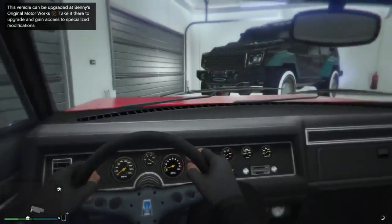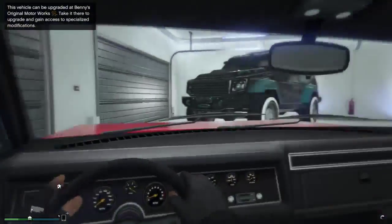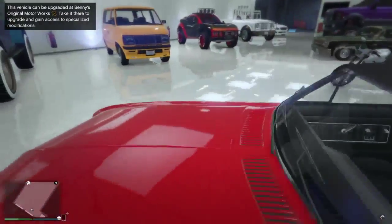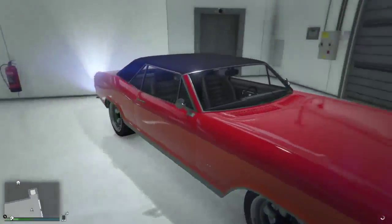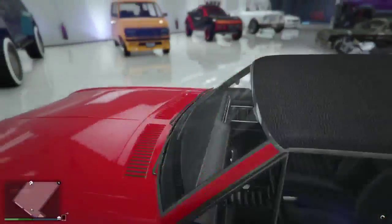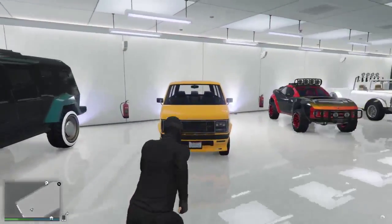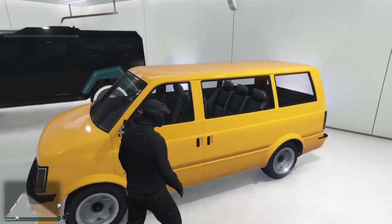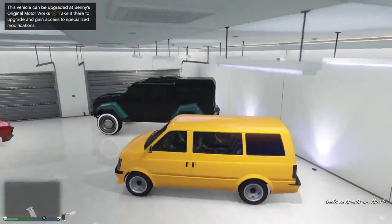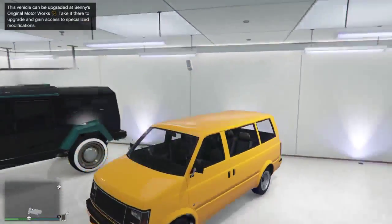Let's see how it is on the inside and the outside — it's a nice vehicle, and I bought this one. And here is another one, the van. This is the D-class Moonbeam.